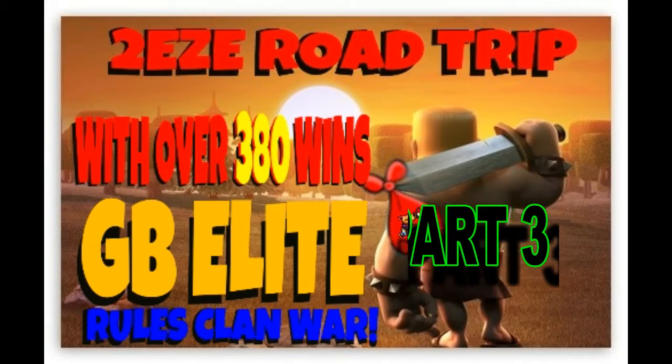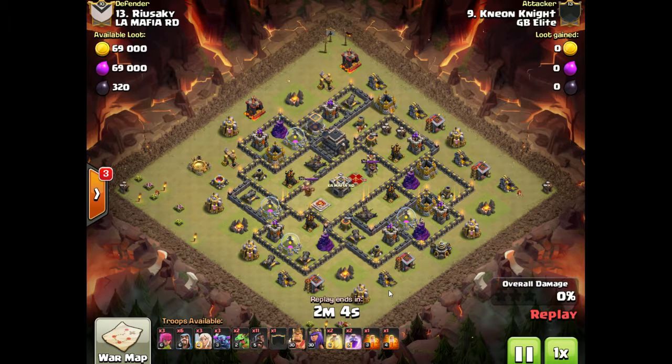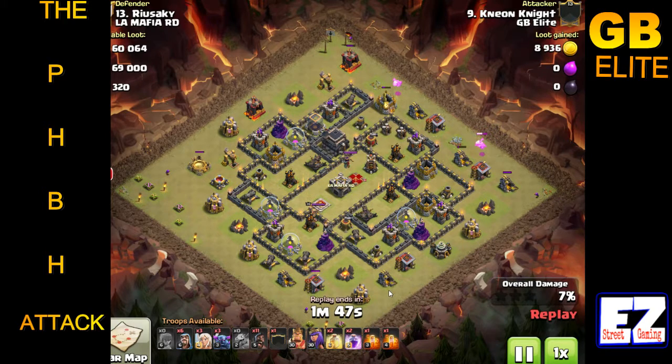Hey, welcome back everybody - it's Easy, back inside GB Elite, Part 3. We've done three different videos inside GB Elite so far and we're not done yet - I've got at least two more coming. This episode we have the boss: Neon Knight. He's gonna be the first two attacks from Neon Knight and we'll break down the first two attacks. He starts off with the funnel, puts a couple of baby dragons in, puts an archer down in the corner.